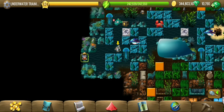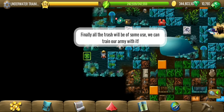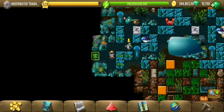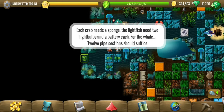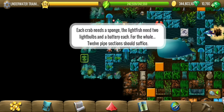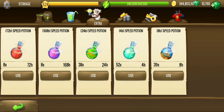Hey y'all, welcome to Underwater Training Grounds, the sixth location of the Akhiroth questline. We need one sponge, two light bulbs, two batteries, and twelve pipe sections. Let's start with the speed potion.